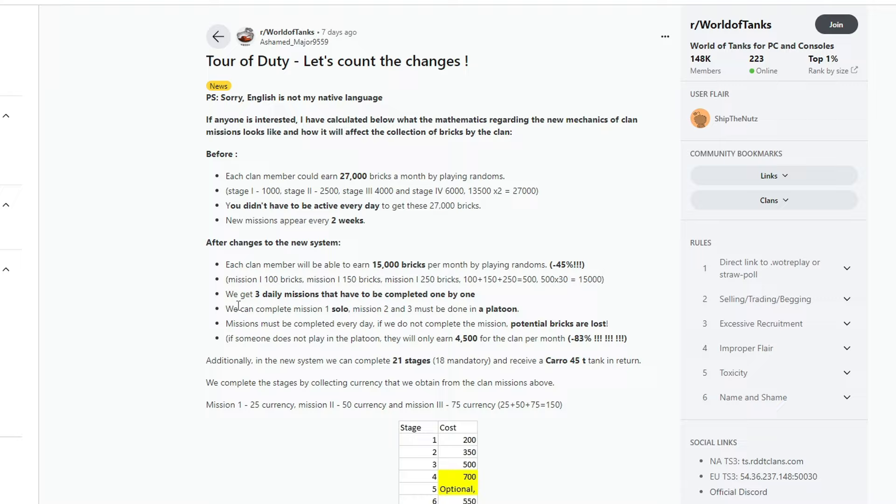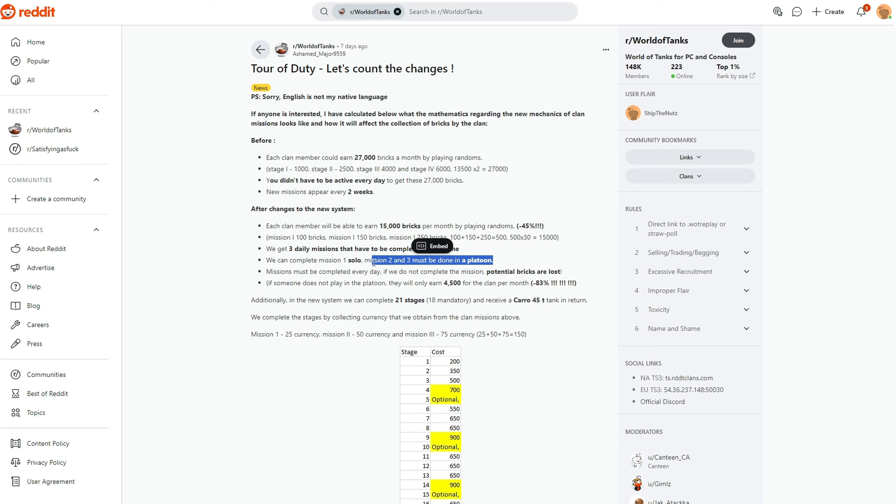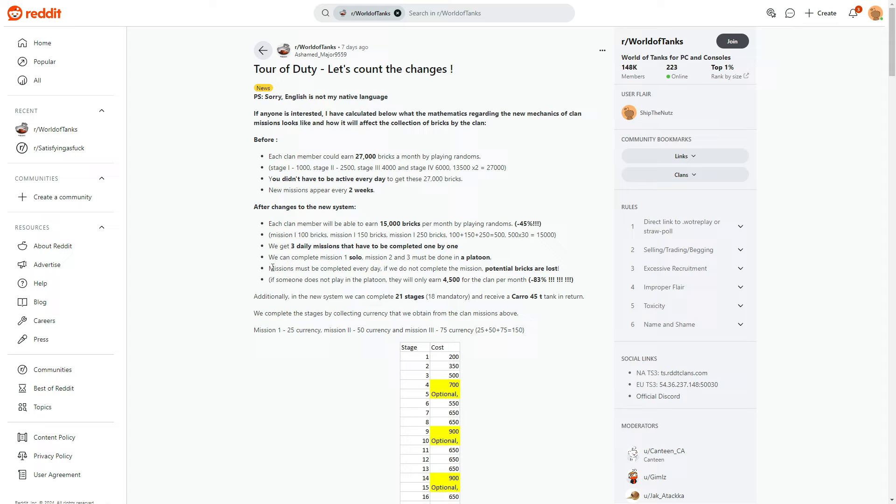We get three daily missions that must be completed one by one. Mission one can be completed solo. Missions two and three must be in a platoon with a clan member. Missions must be completed every day — if you don't complete them, the potential bricks are lost. If someone doesn't play in a platoon, they will only earn 4,500 bricks for the clan — a minus 83% reduction.